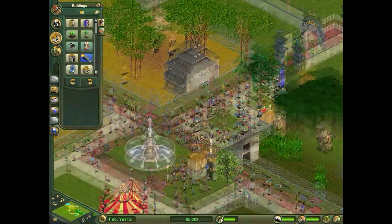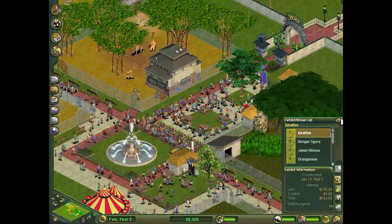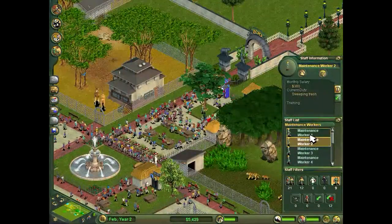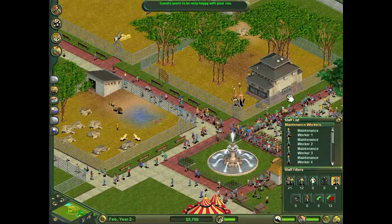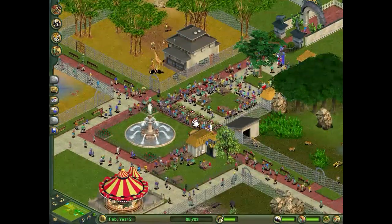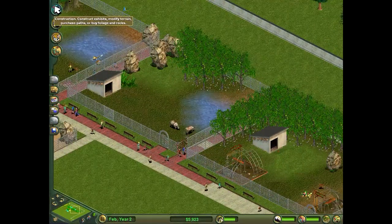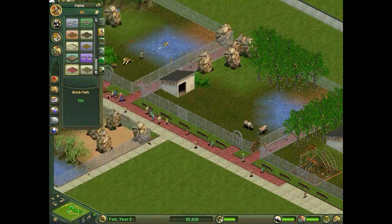Let me check the exhibits. The giraffe exhibit - they're all starting to wear down a bit. Where are the maintenance workers? We've got nine of those. They're going to fix fence, that's good. In this game as your exhibits get older the fences start to wear and eventually they get to the point where an animal can just get through and escape. I think they should have kept that in the second game because it's too easy otherwise - they just got rid of everything challenging and replaced it with super easy stuff.